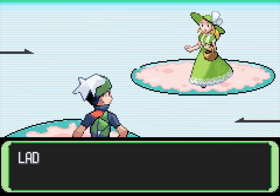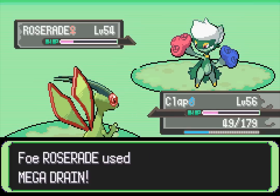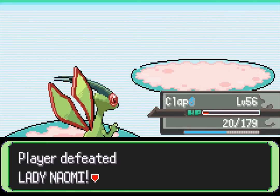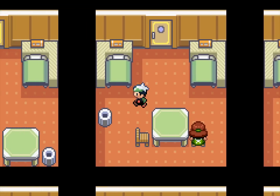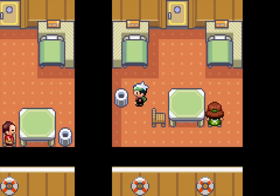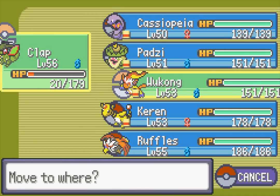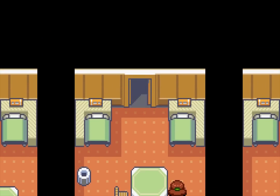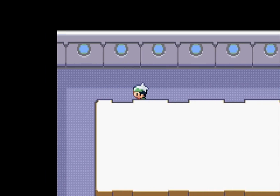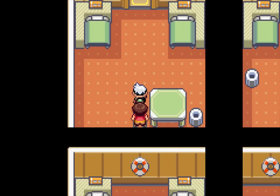I remember way back when Generation 3 came out, everyone thought that Seviper would be an evolution to Arbok. And then it was like, nope — it's just a standalone Pokemon. Seviper never really looked like an evolution to Arbok to me — they looked like they were both stage 2 Pokemon. I'm going to go ahead and switch Wukong up first so he can gain some levels, because Clap is actually getting pretty low on HP. Speaking of Clap — I'm pretty sure that was one of the Pokemon I originally used in Naranja. Even more references to the playthrough that never was.